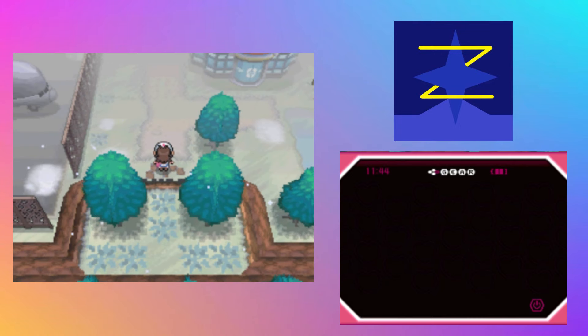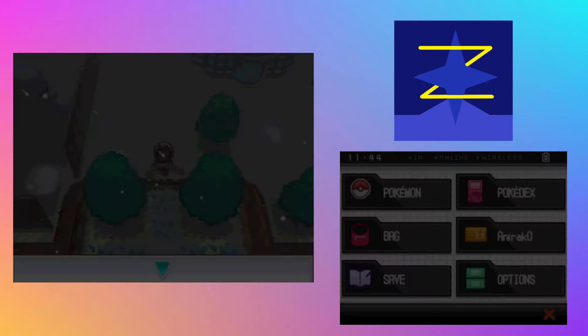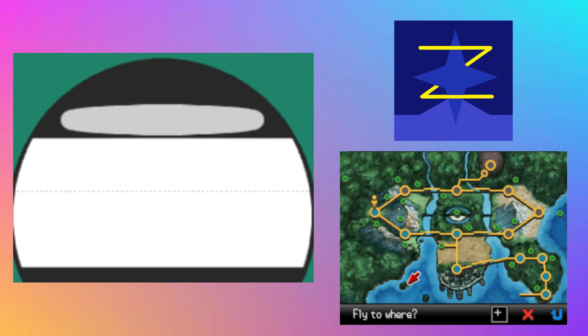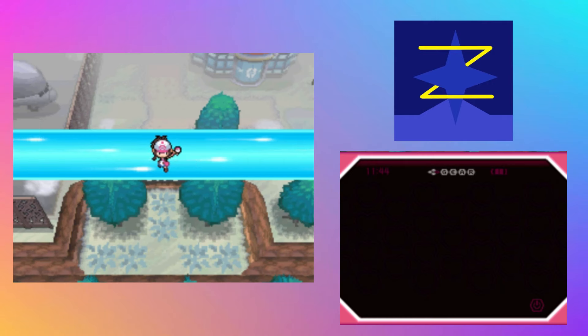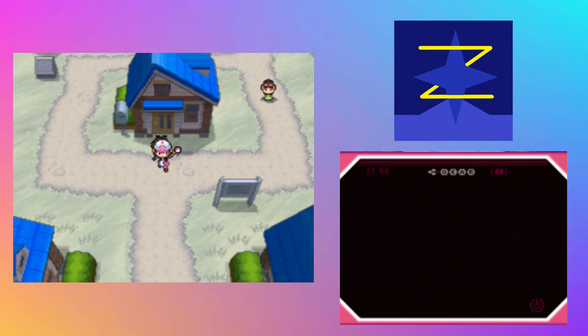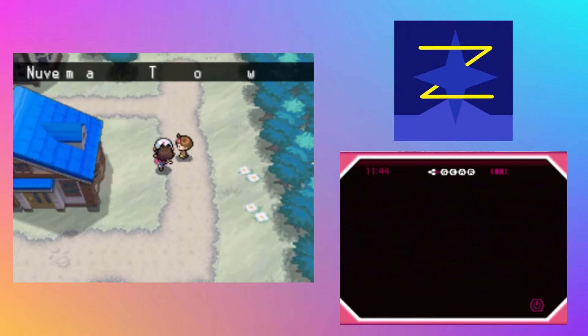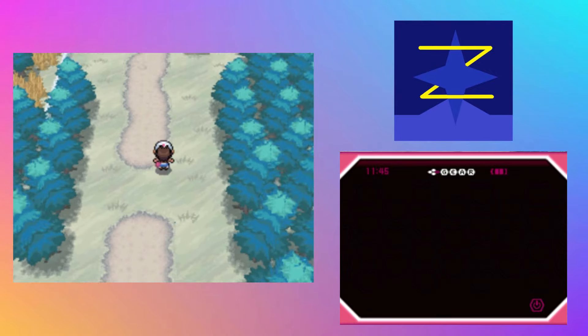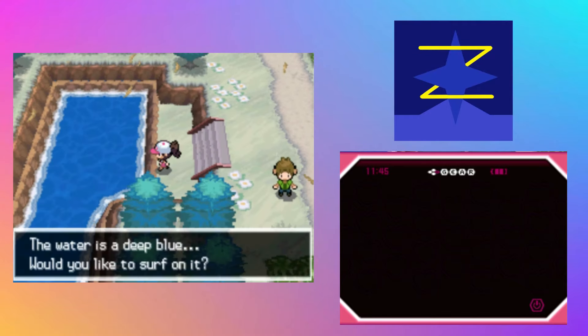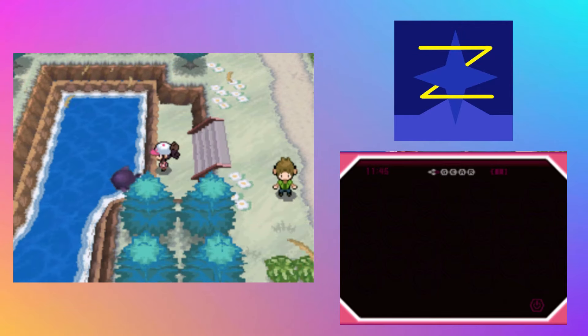Thinking of Cut, Fly, Surf, and Strength — did I ever tell you guys about how awfully I messed up my Pokemon's movesets back when I was a kid? I think you guys would find it very funny to hear that as a kid, I gave my Samurott Cut, Surf, and Waterfall — and I gave my Reshiram Fly and Strength. I'm not the brightest.